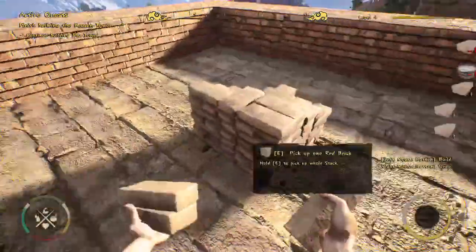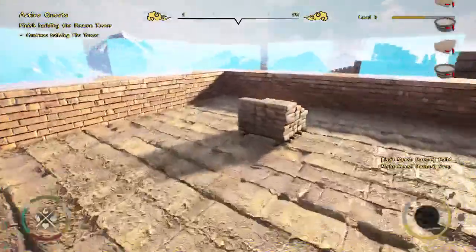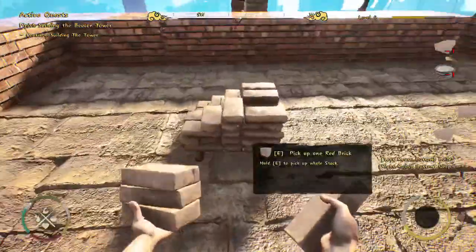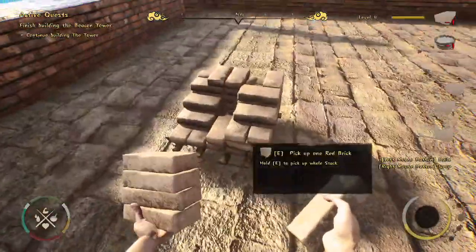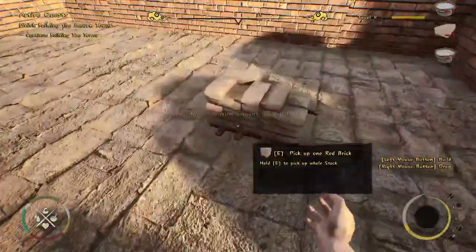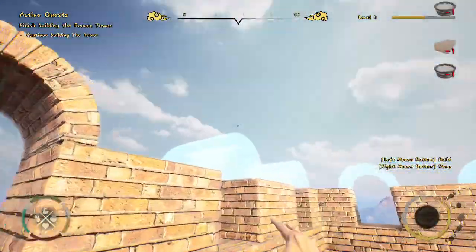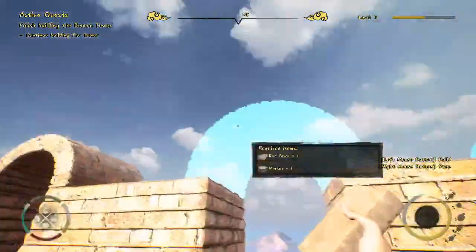Let's go a bit faster now. Now we're adding the windows — all the warriors could shoot arrows at incoming foes through these. Now the arches. I really like how it's starting to come together, especially with that shining light on the floor.